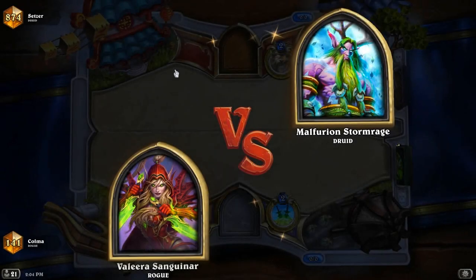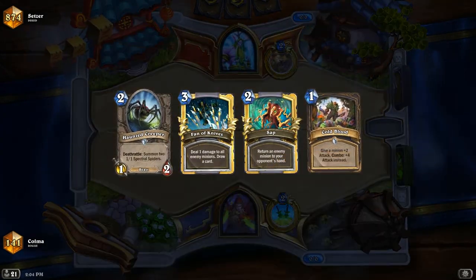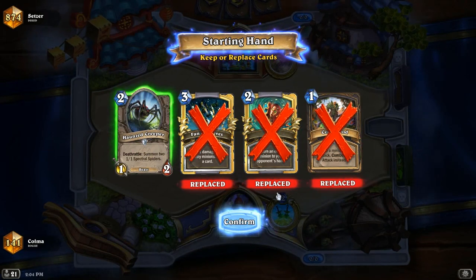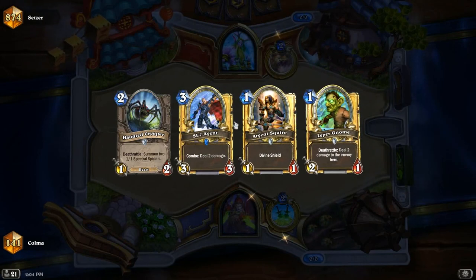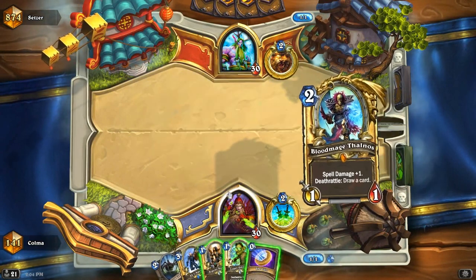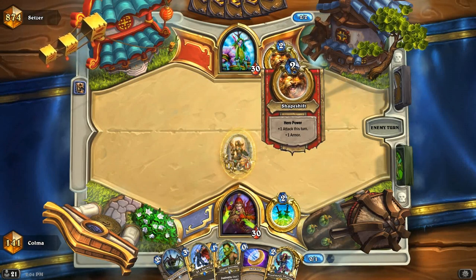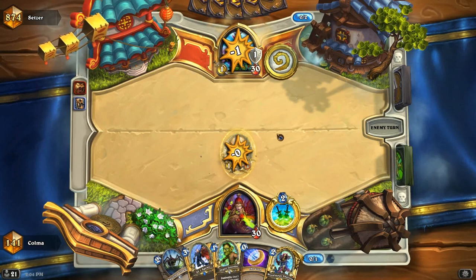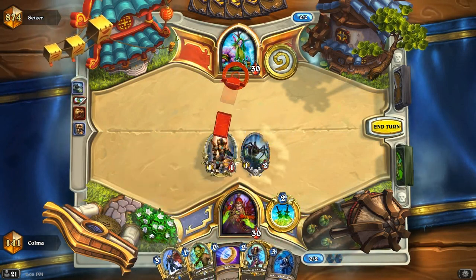And we have a Druid. Definitely keeping that - I just love this card. Fan of Knives - not really needed versus Druid unless it's token. Looking for a one-drop here to go with my two-drop. This is a very solid hand. I could even coin into the Si7 if he plays a minion. Let's start out with that. Even if he doesn't play a minion I'll play the Haunted Creeper, and then next turn I can do Leper Gnome, coin, Si7. Coldlight Oracle could be super useful later on.